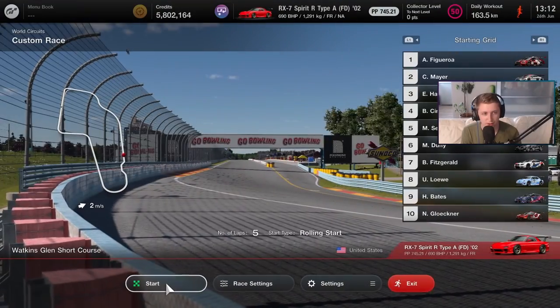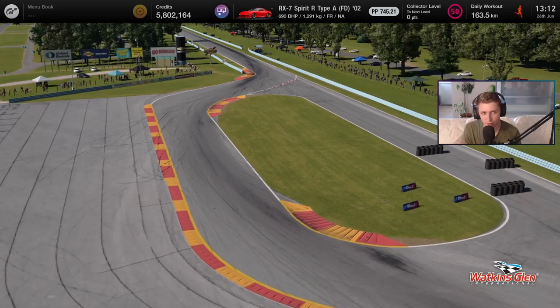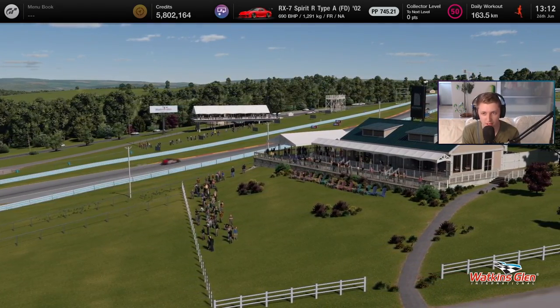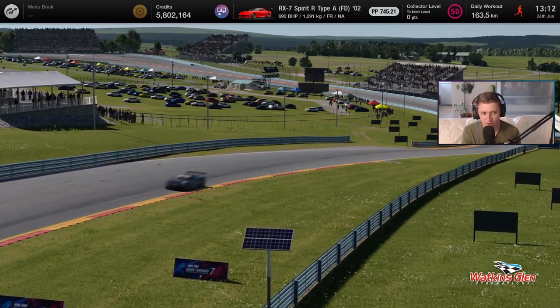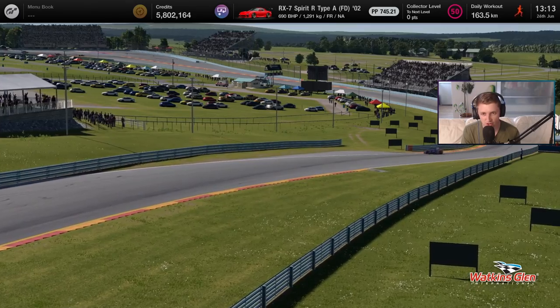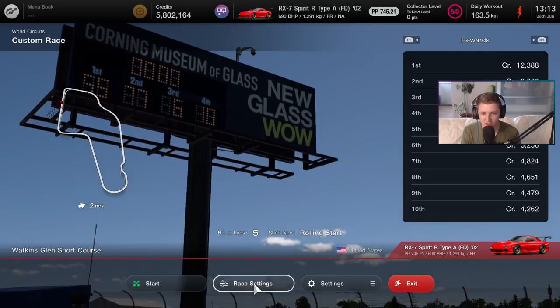I decided to put this car on slick soft tires and set up a short race around Watkins Glen Short Circuit against Group 3 cars to see how well it can do. The PP rating is around the same as a Group 3 car would have, so in theory we should be thereabouts. The AI isn't very fast, but we're still up against actual race cars when we're just a guy who swapped an RX7 with a Group C engine. Let's go see what we can do.